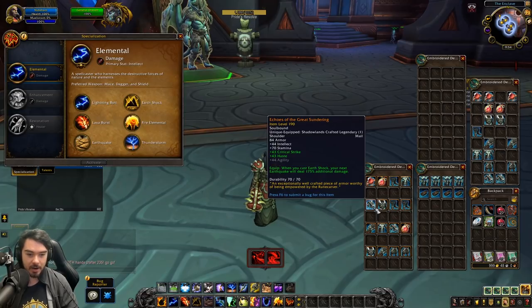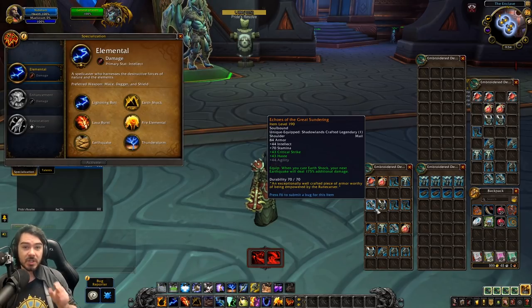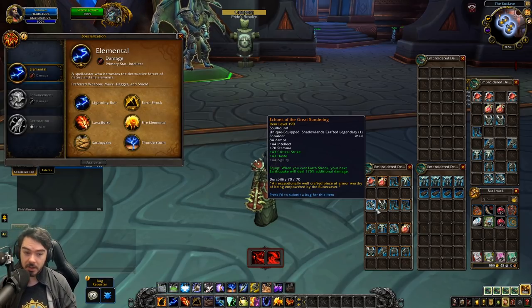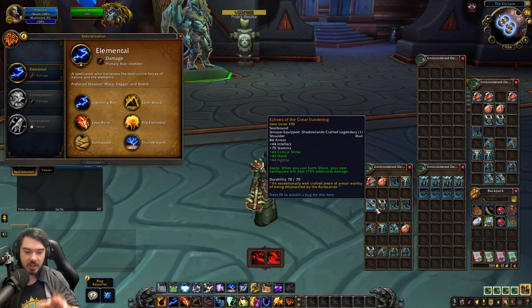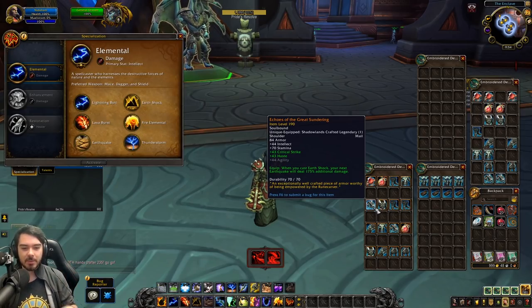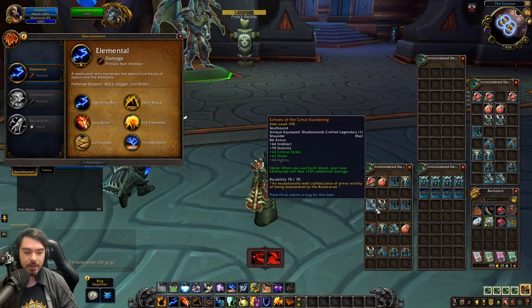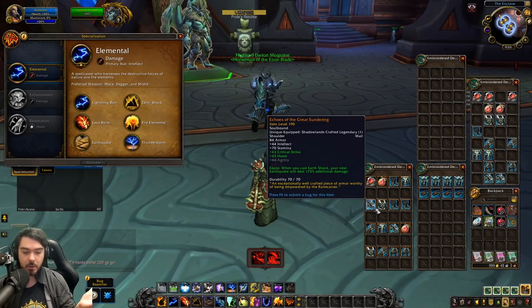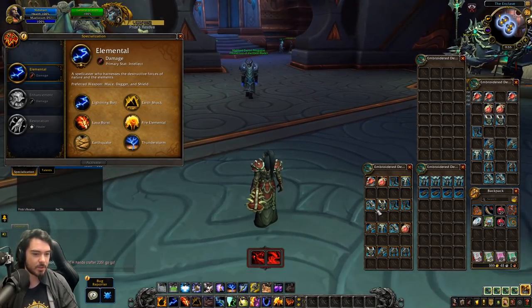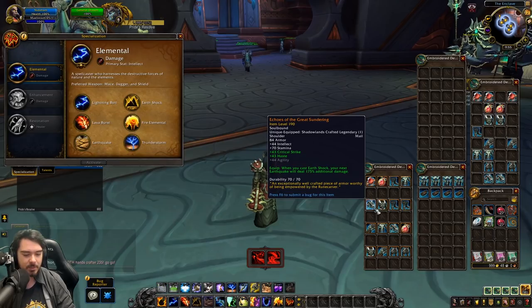Looking at the Elemental changes for their legendaries: first, a nerf to Echoes of the Great Sundering. When you cast Earthshock, your next Earthquake used to deal 250% additional damage — now it's 175% additional damage. I still think this is going to feel pretty good, but it's a noticeable nerf. You won't get quite as much AoE damage as you would from doing two Earthquakes. It's still 175% additional damage so it's definitely worth it, just not as crazy as before. You might have been using Earthquake even in single target with this — I'm not sure if you will anymore.